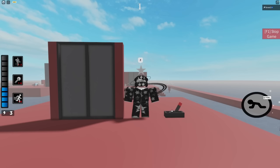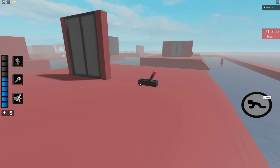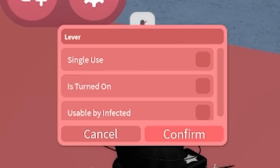The first events are the lever and the door. The door will open when powered by something and will let players in. The lever can power events to make them activate. Levers can be set up to only be flipped once, already be activated, and can be usable by infected.